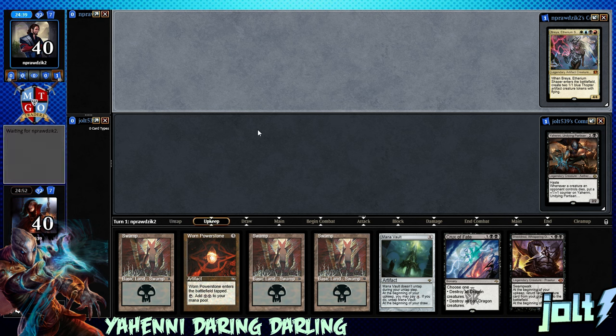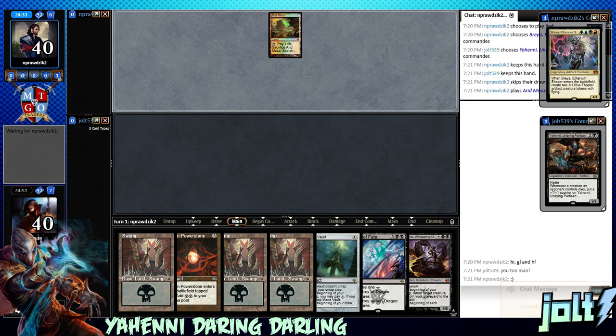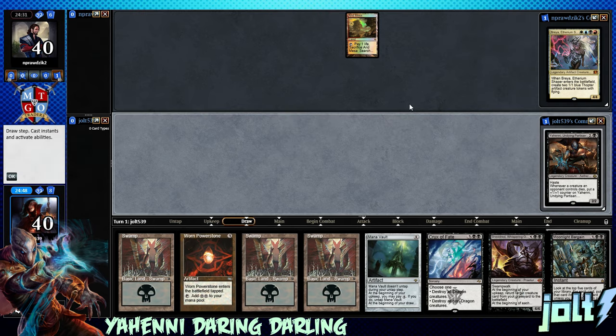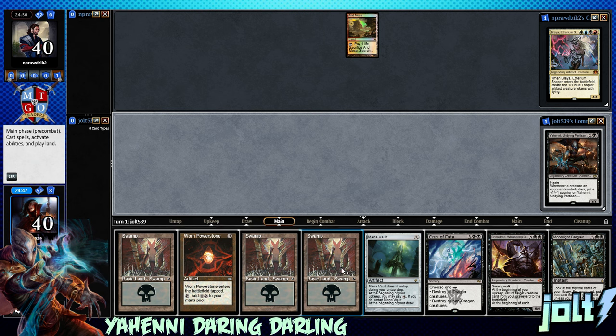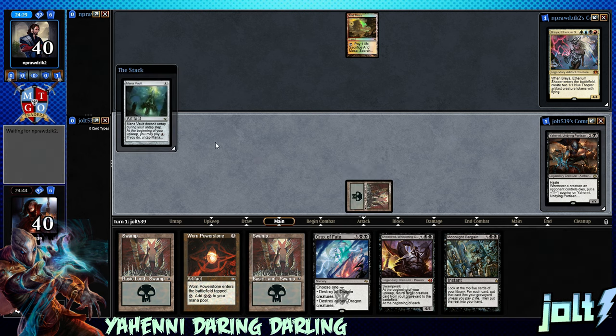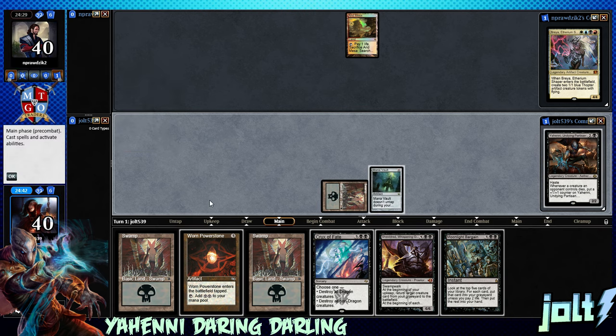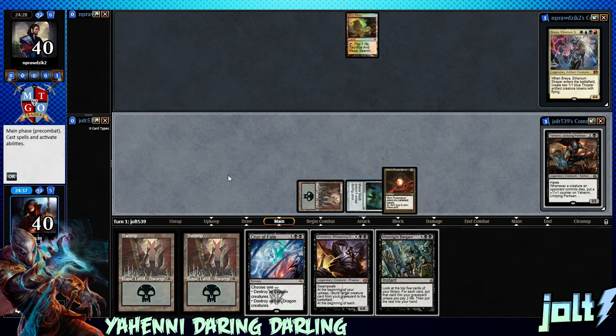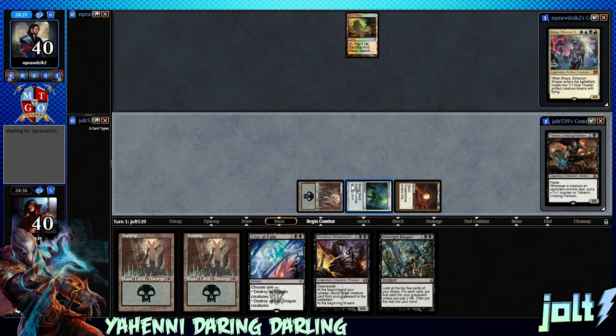Yeah, we're gonna keep on this one. I do like this hand. Usually what you're looking for with Yahini is just a lot of mana early on, and we have Mana Vault and Worn Power Stone, so that's pretty good. Let's go ahead and get the Swamp down, go for Mana Vault. Now we can use that mana to get down Worn Power Stone and then get the Swamp down next turn.